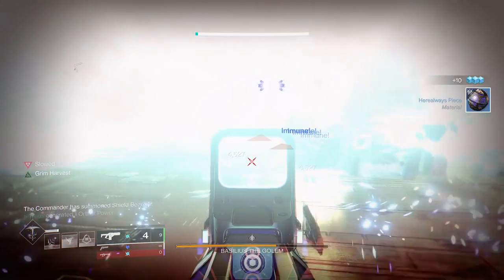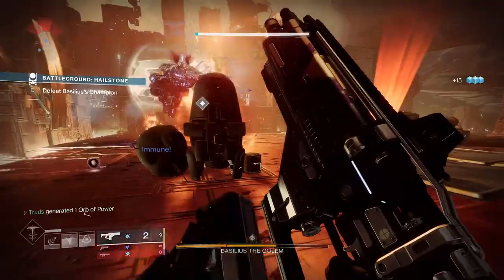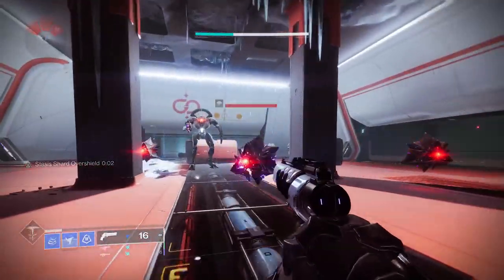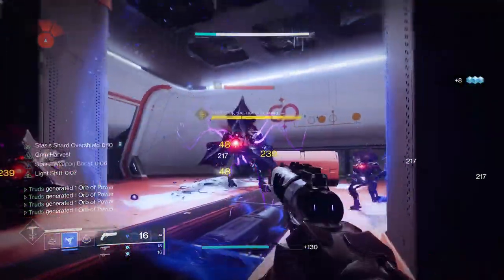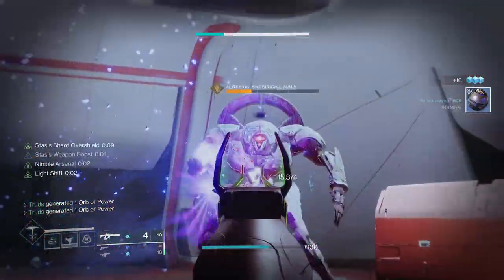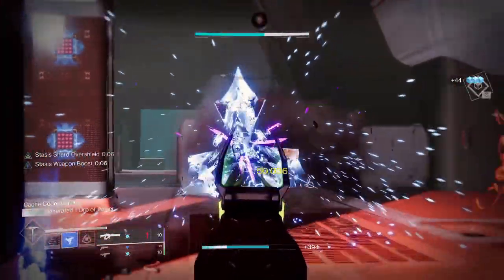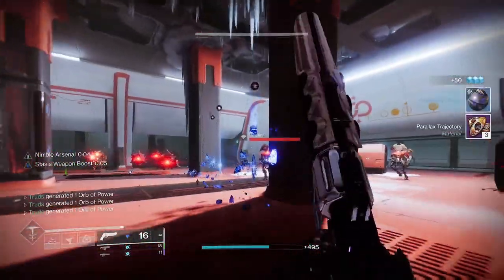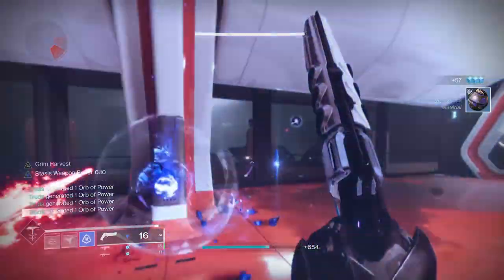Granted, you only get a short time window to pull this off within the 10 seconds Light Shift is active, but you can easily use half a mag of Box Breathing shots in that time frame. This whole setup has the potential to hit 100,000 per shot with the Tarantula, showing off its true potential. You could simplify this with a pure arc subclass build using Font of Might only for an extra 5% damage, but the neutral game of this Revenant build — especially using a stasis primary like Vulpecula or Peace Bond — can't be overlooked. This is also a slight variation of my Star Eater Scales build and is effectively just another option in the toolbox that can definitely work in end game content.